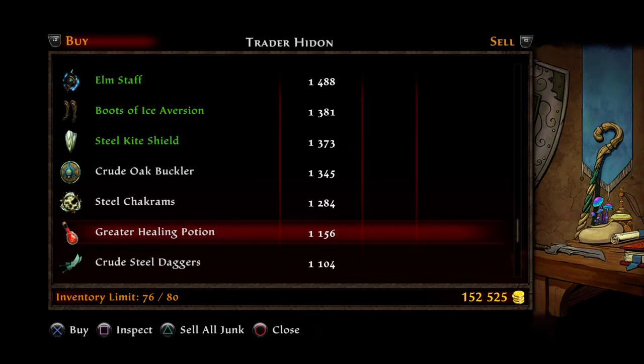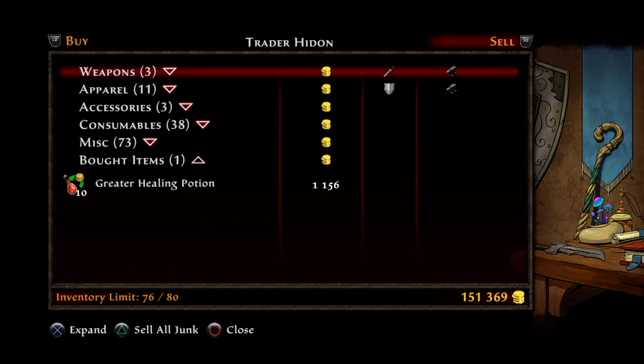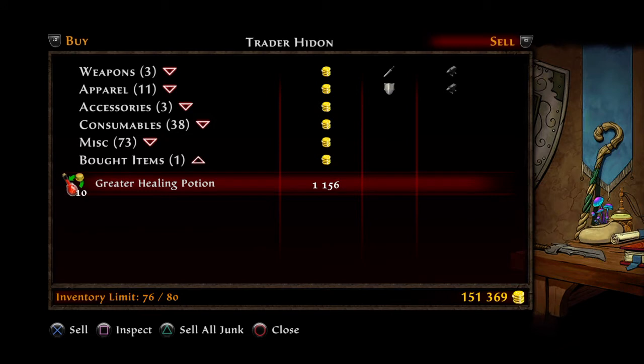You'll notice you have to buy it back at 1,156. That's okay — go ahead and buy it. Now without exiting out, go directly over to your sell tab. Those nine regular potions you can now sell instead of selling for 200 each — you're now selling all nine for 1,156 each.